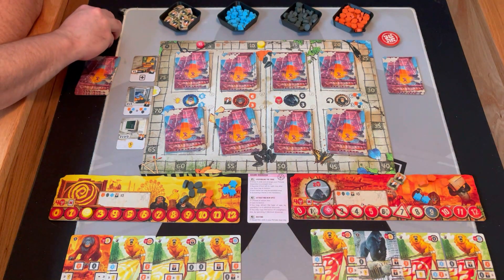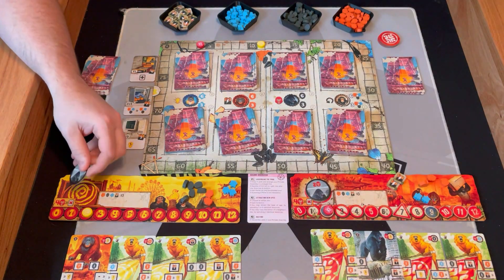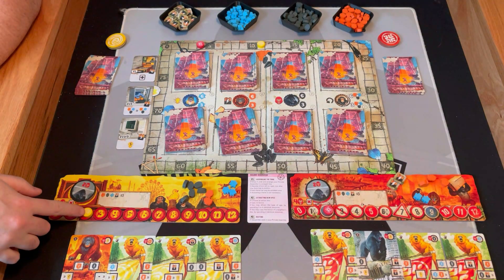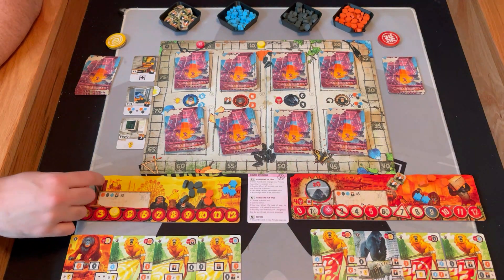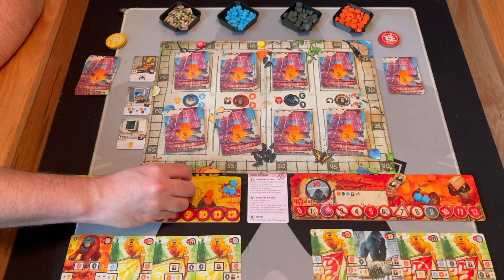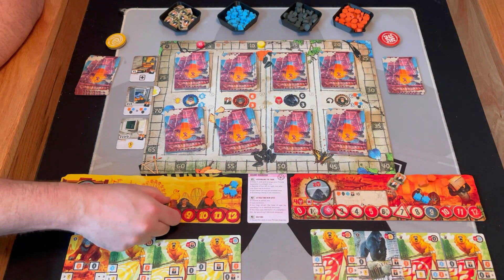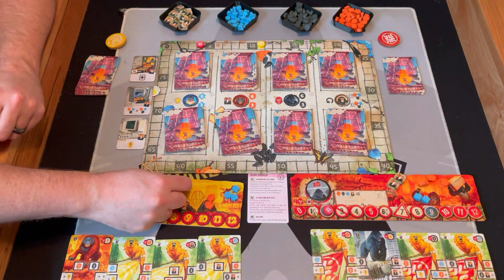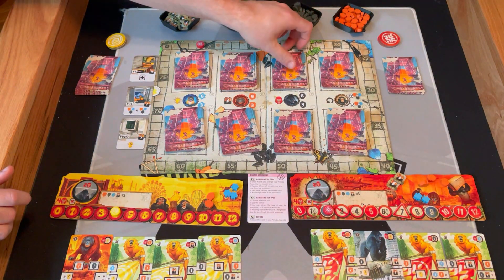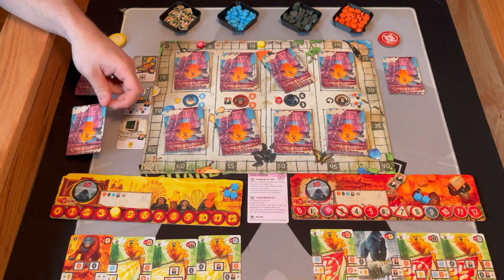Now I'm going to pick my ape to attract. I have six blacks so we're going to go with the gorilla. That'll give me two rage. Then I'm going to spend six to acquire a level two gorilla — the other player is doing this as well but I'm not showing them right now. I spent six seeds or grains, and I get a level two. Level twos are better and they go right into my deck.